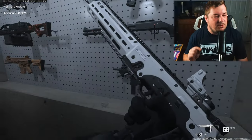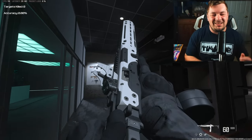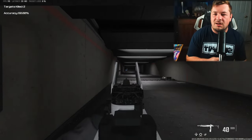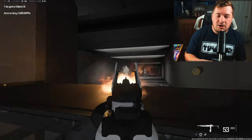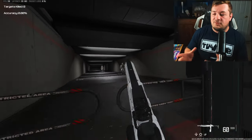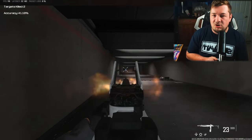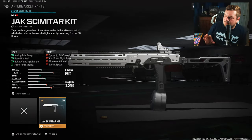At number five, I'm running the Jack Scimitar kit for the FJX Horus, which significantly reduces recoil and ups the damage range. Think of it like a fast-paced assault rifle — you are sacrificing mobility, so it's not going to be as up-close and personal as the FJX Horus without the conversion kit, but it's still a very fun and extremely accurate option.